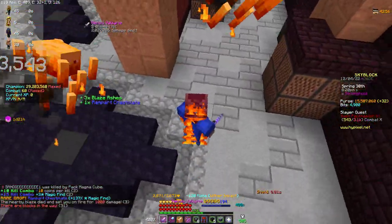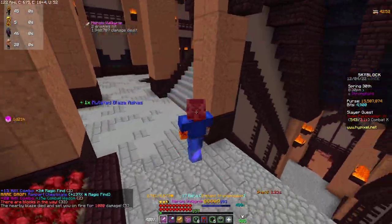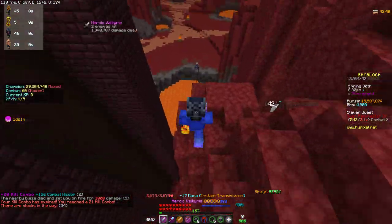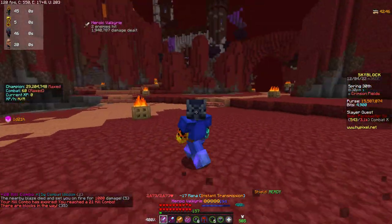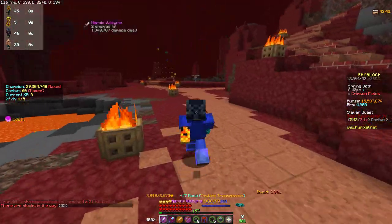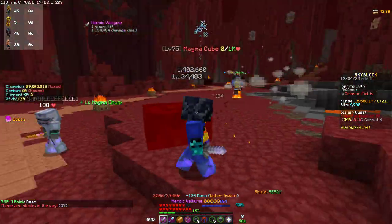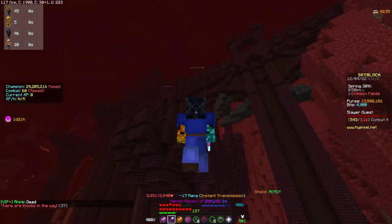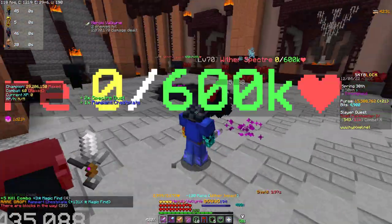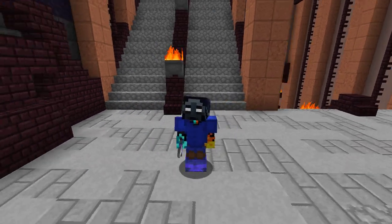Once you're done with that, you jump out this window right here and go down. Normally there are a lot of magma cubes here that you would just kill. Once you've killed a lot of them, you come back up here and restart the route.